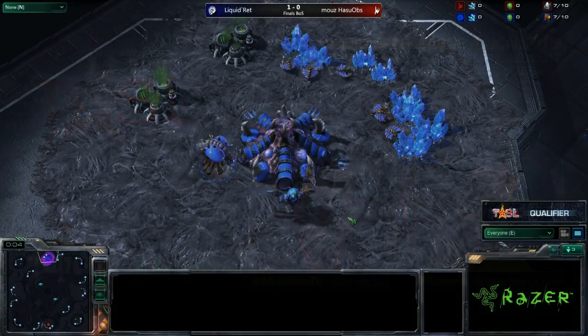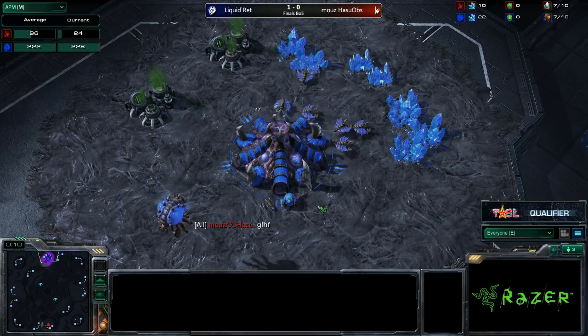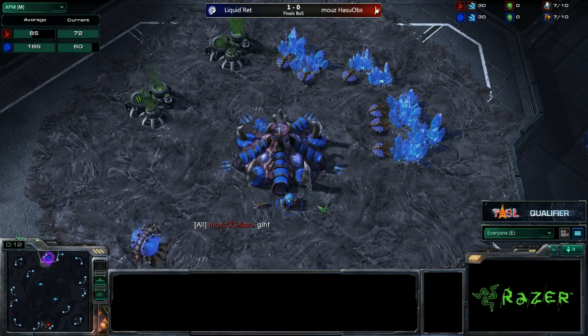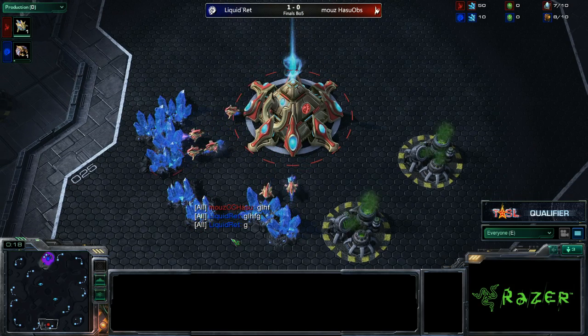Here we go — Metropolis, the map. The spawn positions are 12 o'clock and 6 o'clock. The players: Liquid Rett, the Blue Zerg up at the top of the map, and down on the bottom half, the Red Protoss, Mouse Hasu.